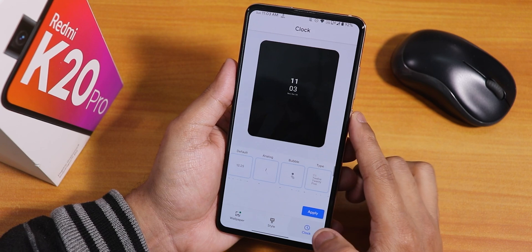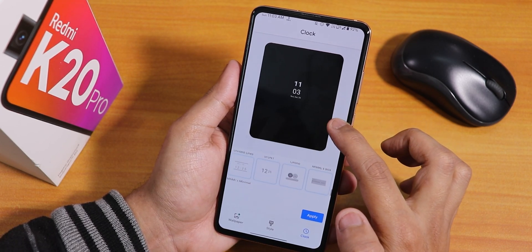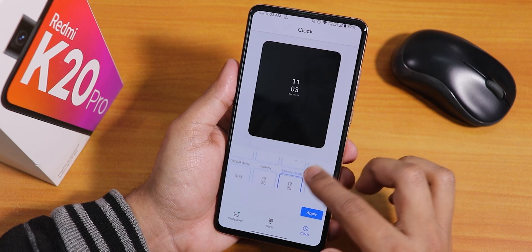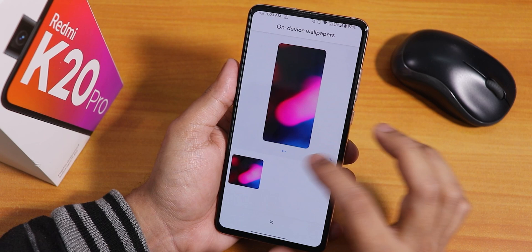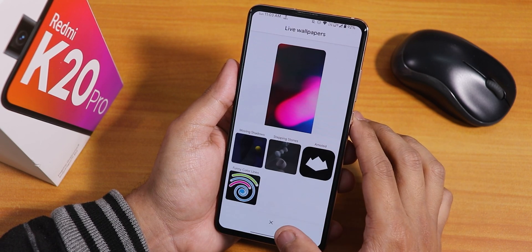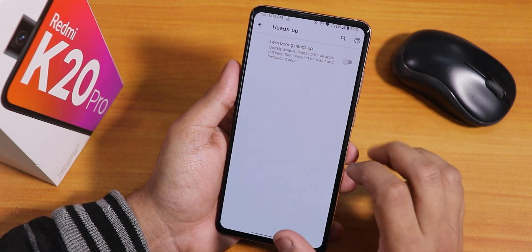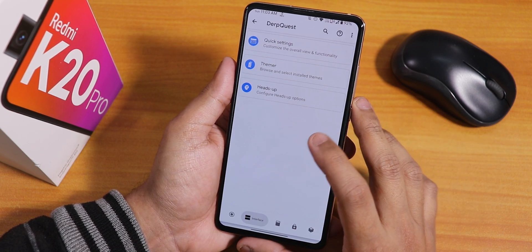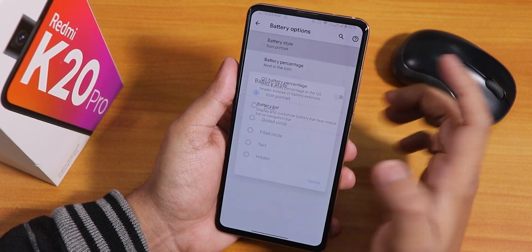In the themer, there are all kinds of themes, lock screen clock presets with many options to choose from, and wallpapers including the default one and a couple of live wallpapers. You can also enable 'less boring heads-up' notifications from here.